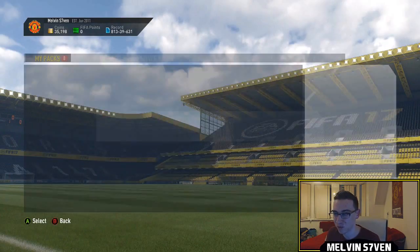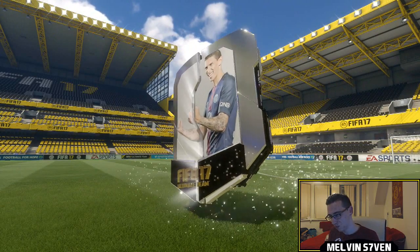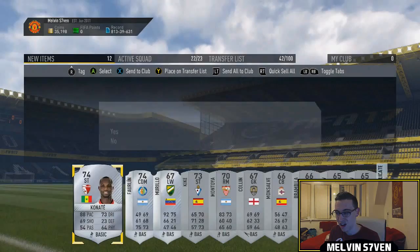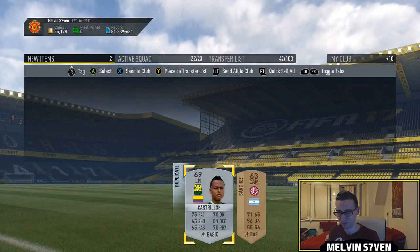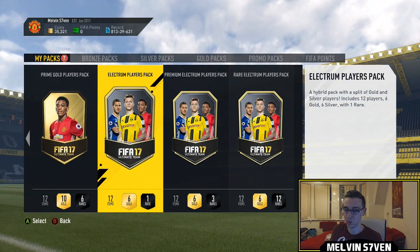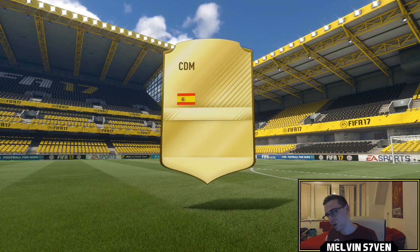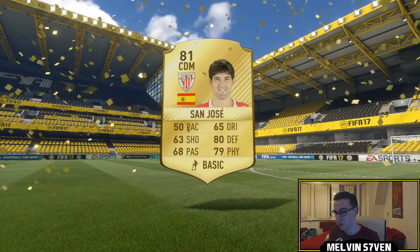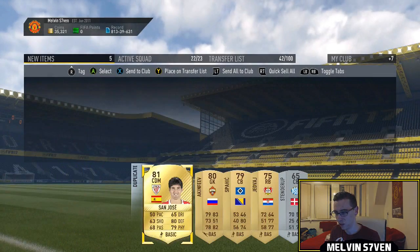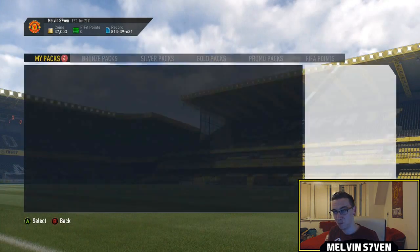I should have kept Coit actually — he might have gone for something because of these SBCs. We'll open the Silver pack next, then we've got the Electrum Players pack — it looks pretty shit, I think I saw six players in there and one of them is rare. One rare, mixture of gold and silvers, and the rare happens to be gold. It's San Jose — he's the highest-rated card we've had thus far but doesn't really go for a lot, so I'll just discard that and move on to the better packs, hopefully.